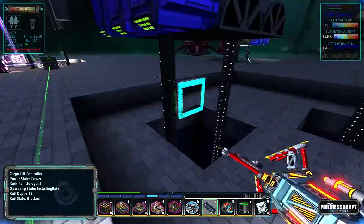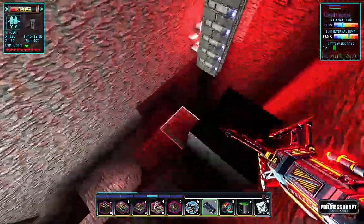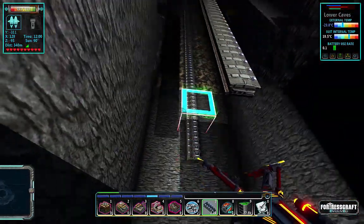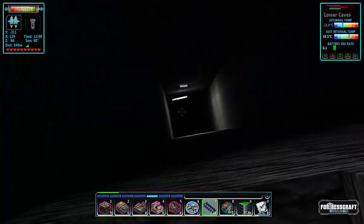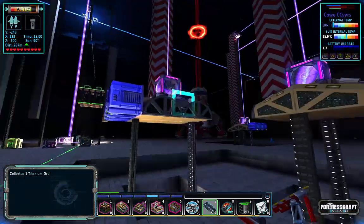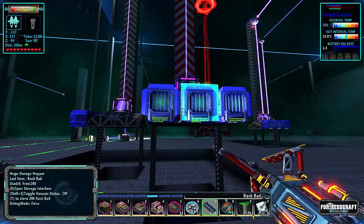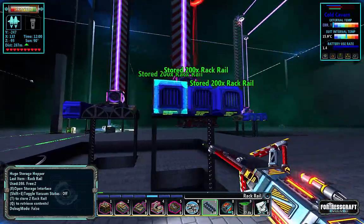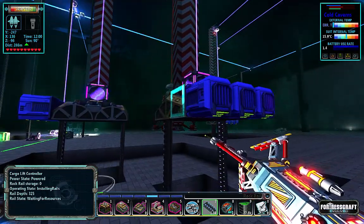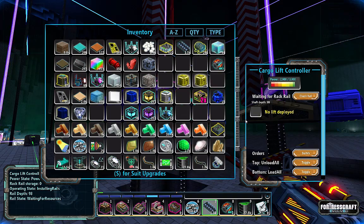Shaft depth 63? No, I'm pretty sure you're deeper than 63. Oh, there's a crystal right here — what are the odds of that? There's a crystal right in the way, and that's the one thing I couldn't dig out because I don't dig out crystals — that would be bad. So I need to enable this check rail. Shaft depth 300, so let's put the last batch. This should be able to use all of these, or maybe roughly three quarters of them.